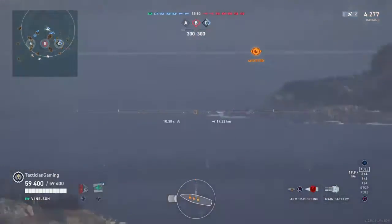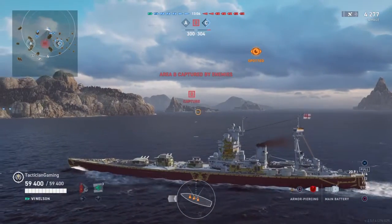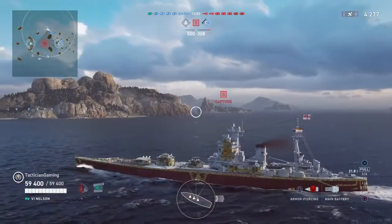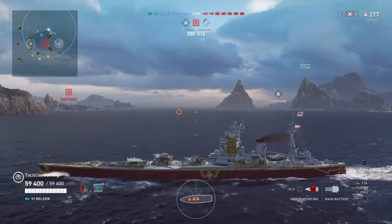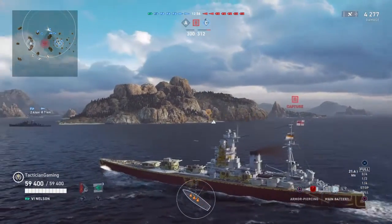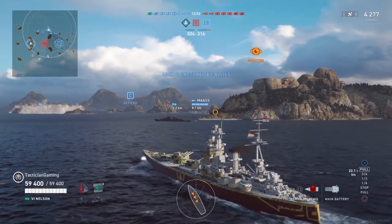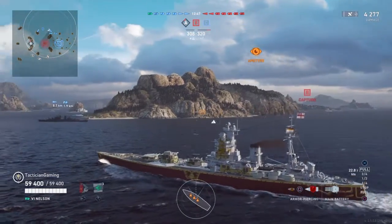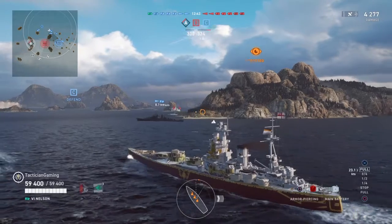Thinking there's something out over there still — checking both sides of the island before I come around, and I don't see anything. Enemies have capped B and our two destroyers have just capped C. I'm spotted again, which means their DD is somewhere in that large vicinity, and it really doesn't matter to me.